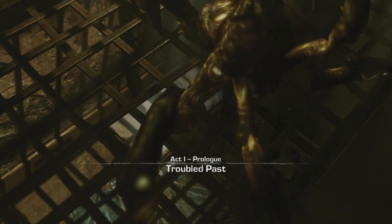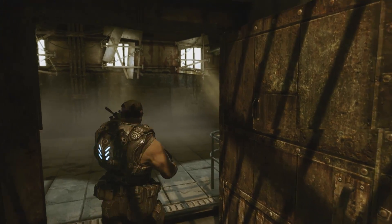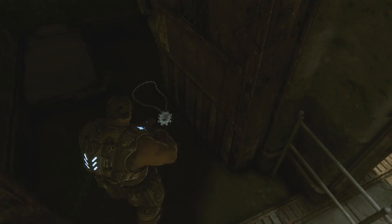Now let's start at the very beginning. During the prologue, you might be anxious to get things rolling. However, simmer down and look in the cell right next to Marcus's. Open the door by pressing X and you'll get a Cog Tag.